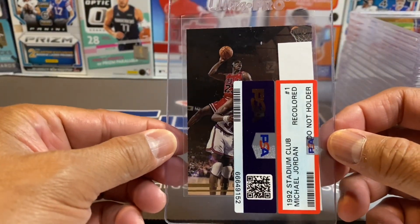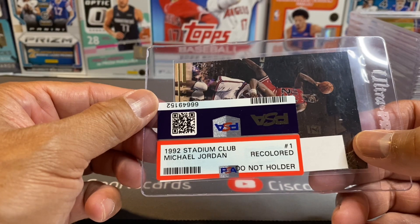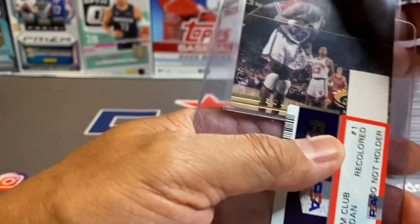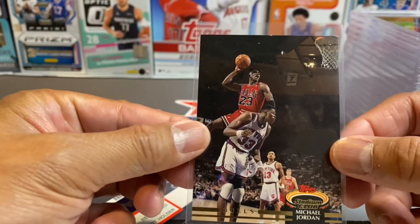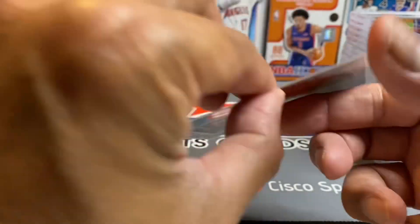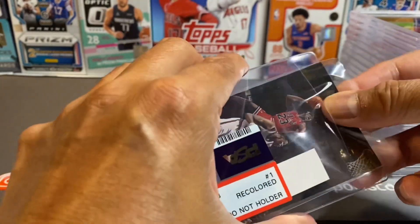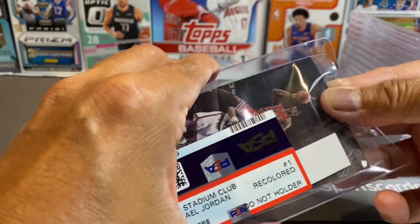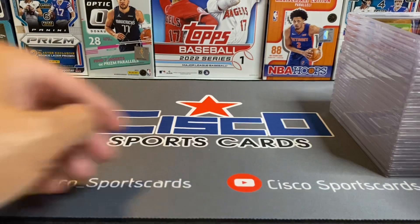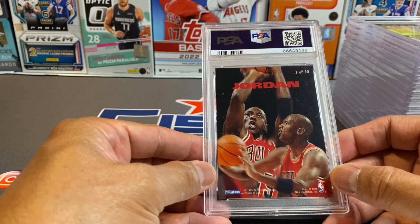We did have an issue with one card — this Michael Jordan, Duncan, over Patrick Ewing. It says here 'recolored.' I've opened this pack a long time ago and I've never colored cards; I wouldn't even know how to color a card. It's unfortunate — it'd be pretty cool to have a card like this graded or encapsulated with MJ, Duncan, and Ewing. Oh well.